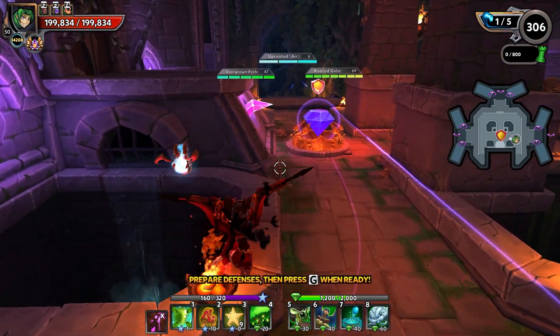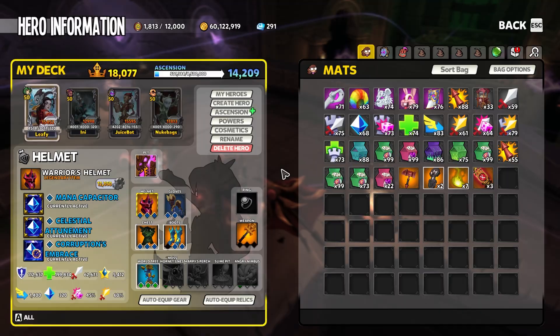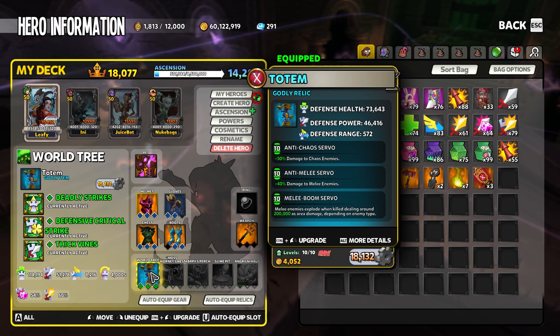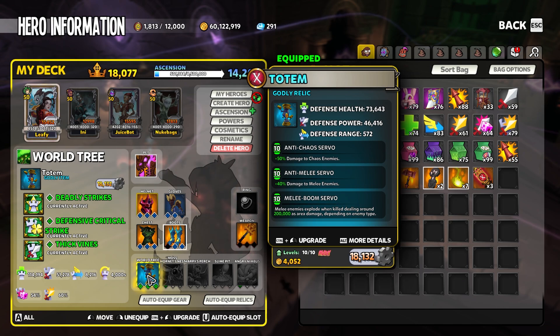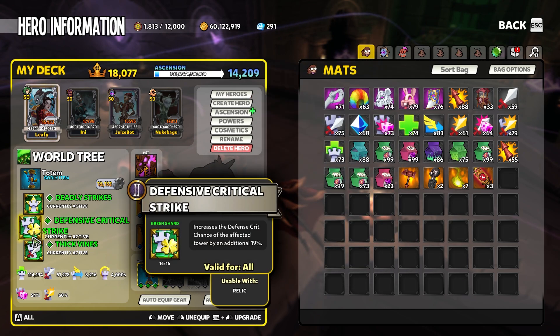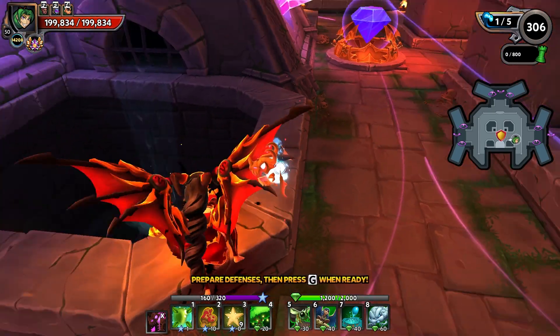This is a build that Aramir showed me — it's very fun. I've tested it up to four players and it is four-player viable. We're going to be taking advantage of the DPS tree, going with anti-chaos, anti-melee, and melee boom. This is a variation of a tree that normally takes damage, but this tree will take no damage, so we focus on crit damage and anti-mods. It all works with thick vines: melee boom, anti-melee, anti-chaos, deadly strikes, defense crit strike, and thick vines.